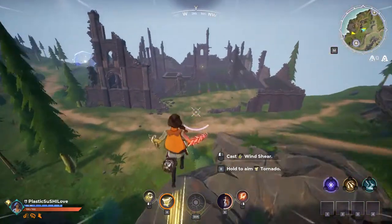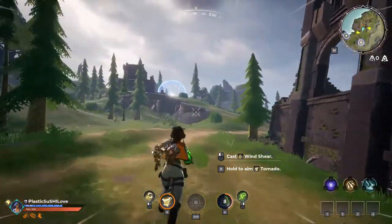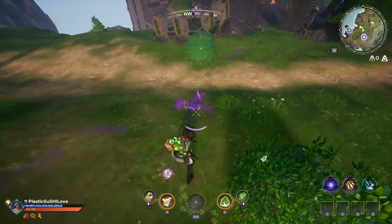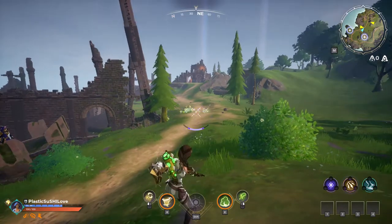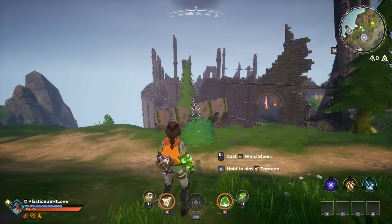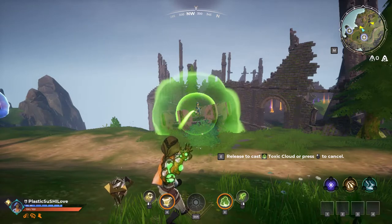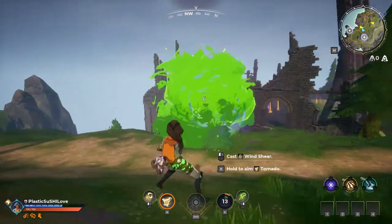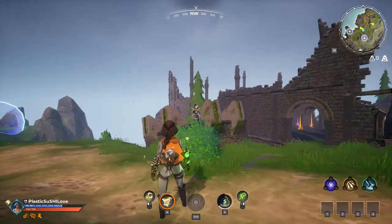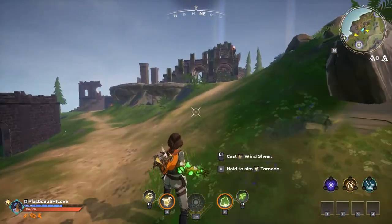Speaking of DOT, next up is the toxic gauntlet — this one's pretty OP. The auto attack is called Toxic Spray; it streams out in a little fan shape, and the further you aim the more it fans out. The sorcery is called Toxic Cloud: it's a flying projectile that expands on impact, turning into a giant cloud that also causes a DOT, ticking away at the enemy's health.